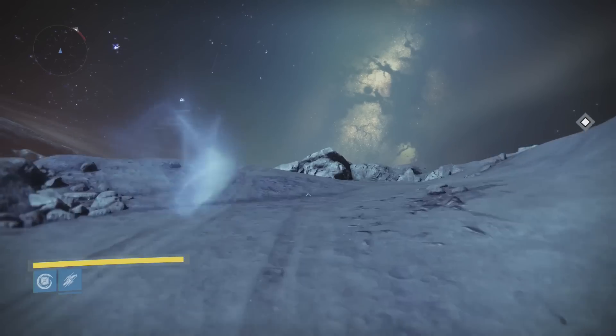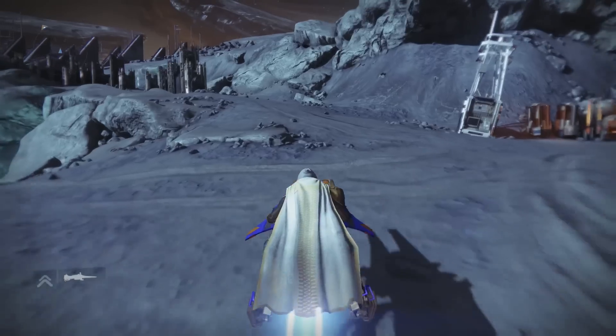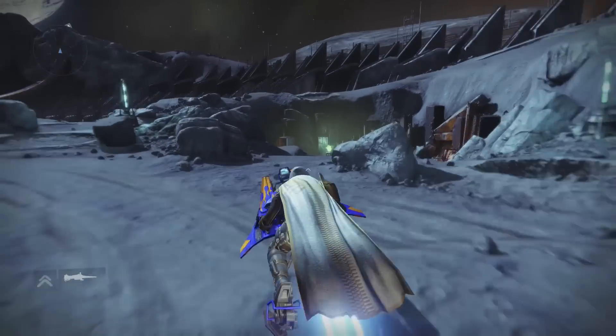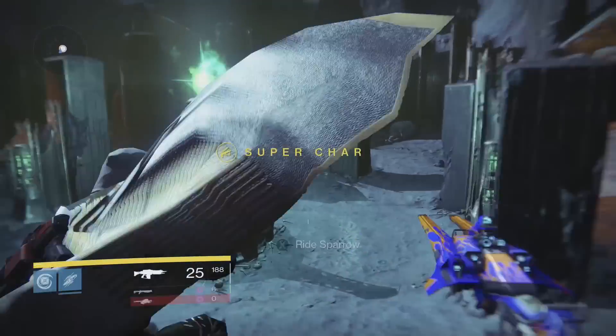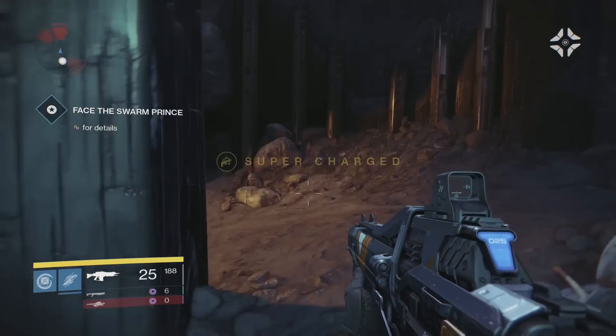Next up we're going to move on to the Light of the Abyss. This fusion rifle's description reads: 'In the dark beyond the Hellmouth, there is a terrible need for light.' This weapon is special because it is a fusion rifle and it looks very cool. I believe it only causes arc damage, although there may be variations of this weapon that you can get in the raid.